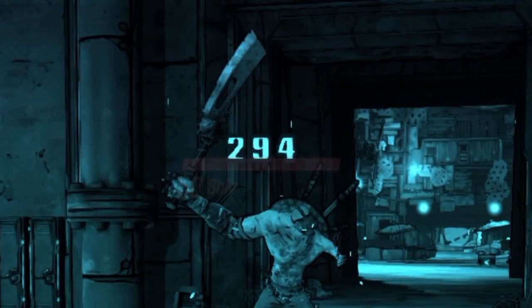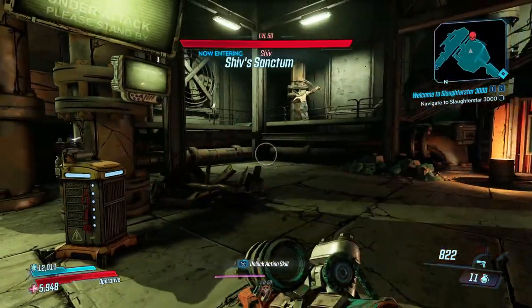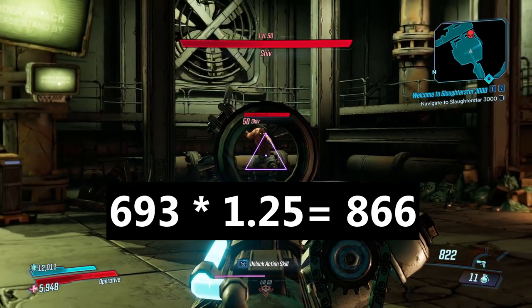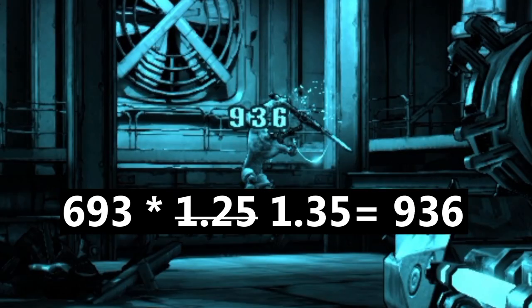So far, everything has been multiplicative with each other. Here's some new modifiers — it's just 25% additional gun damage, but this one's not actually right. We'll use the Splainer here. The base damage of 693 times 1.25 is 866, which is obviously not right. Instead, this is actually a 35% damage buff. 693 times 1.35 is 936.